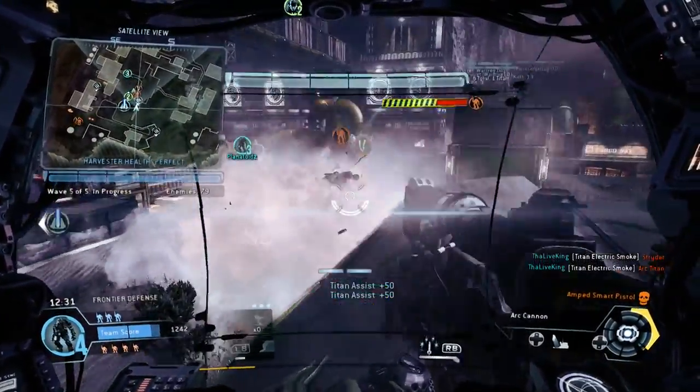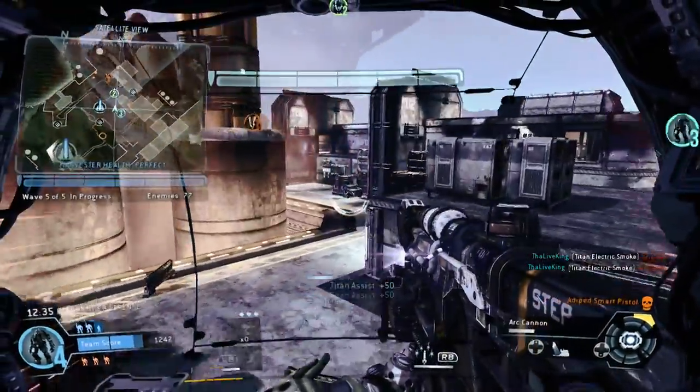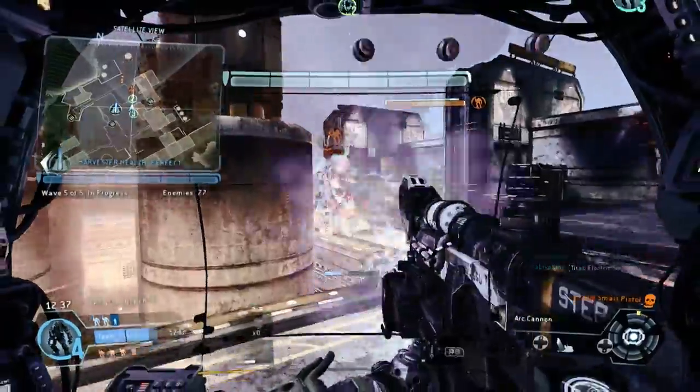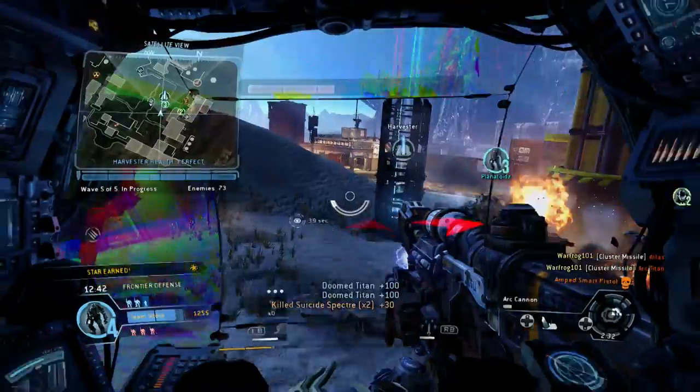A friendly Titan has been attacked. The damage core is offline and is charging. A friendly Titan is attacking your target.